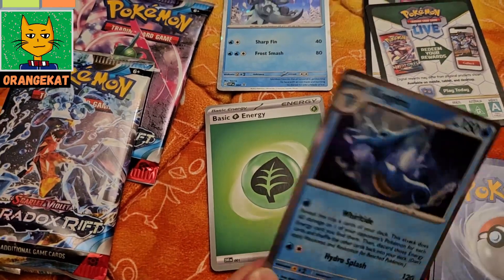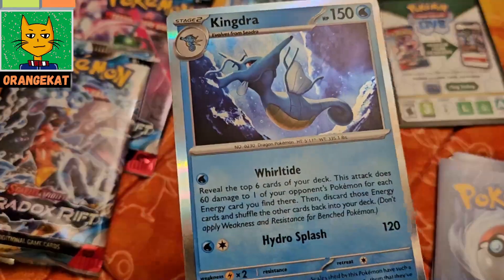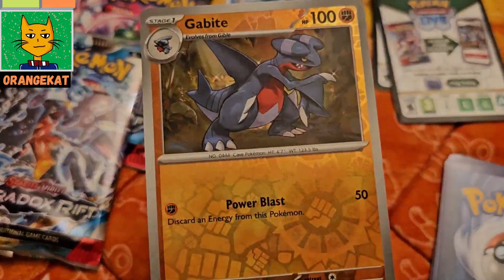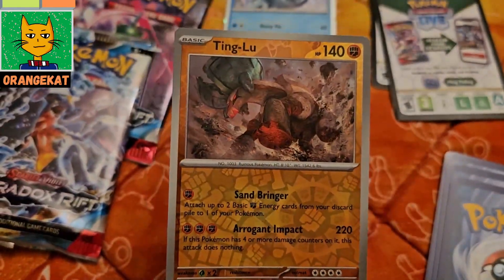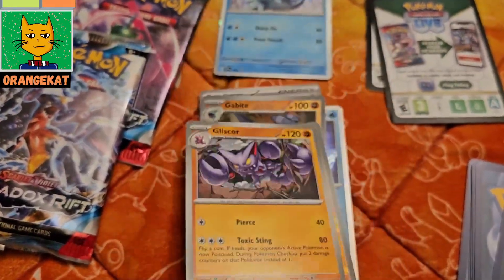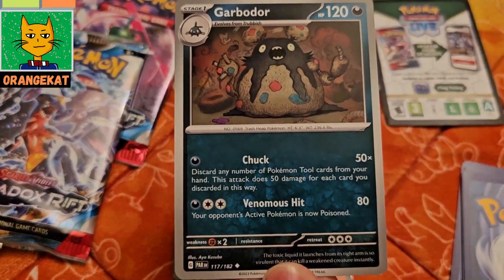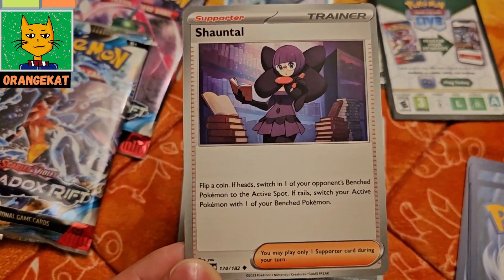A grass type energy card, a full art Kingdra card, a Gabite card, a Tinglu full card, a Gliscor, a Carvanha, and a trainer's attack card.